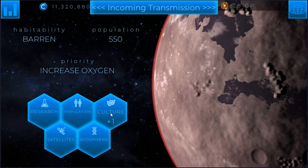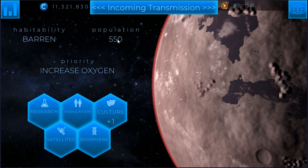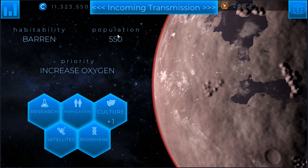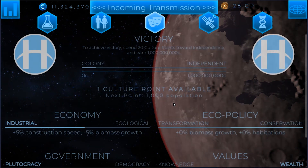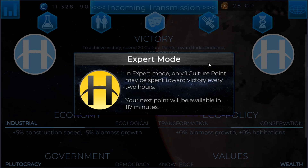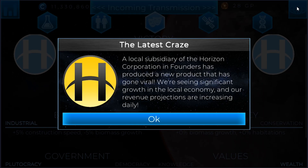I also got another culture point because we got population 550. We won't be able to spend it right now because I'm on expert mode — if you play on expert mode, you can only spend a culture point every two hours. So no big deal, we'll have to wait two hours to be able to spend that. We can do it next time.